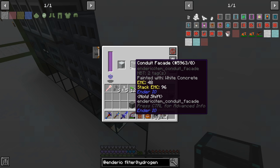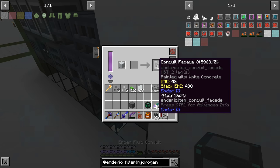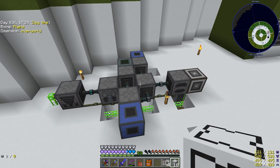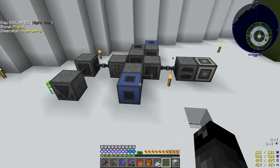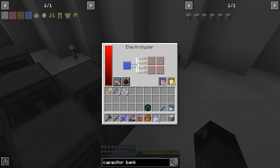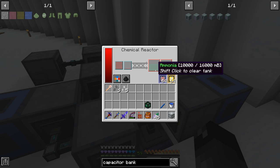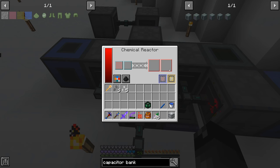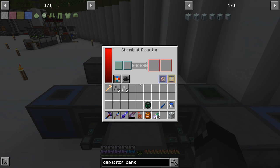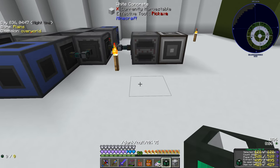Let me rearrange and add in the missing chemical reactor. I have a painting machine to cover up the wiring with conduit facades. I'll go ahead and get this hooked up properly and give it a go. With power applied, we are electrolyzing water — making hydrogen gas, deuterium, and oxygen. The hydrogen gas is going into our chemical reactor, mixing with the nitrogen, and we're making ammonia. Over here we're full on hydrogen gas waiting for the other process. I added energy and speed upgrades to two of the machines. And there's one hole I found to fall down — let's fix that.